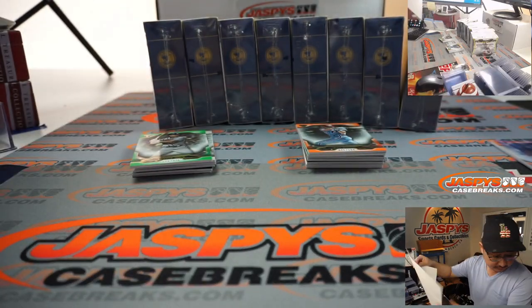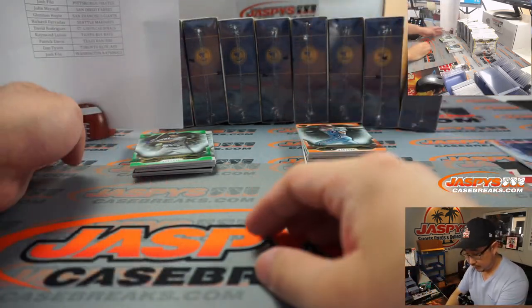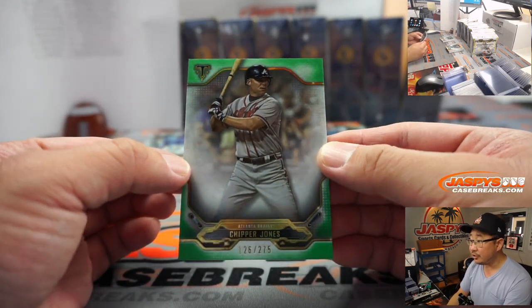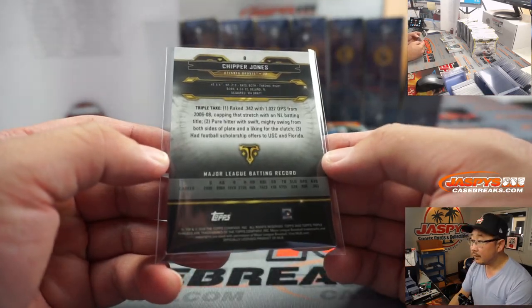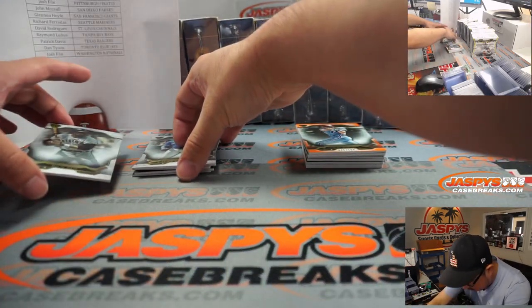There's Jacob deGrom to 199. That Jacob deGrom will be top-loaded — that'll be for Joe Ivers and the Mets. There's Chipper Jones to 275 for the Braves, Matt Medlin. Always a great design this year. I think the colors are a little brighter this year, which I like. I think the next should be base cards.